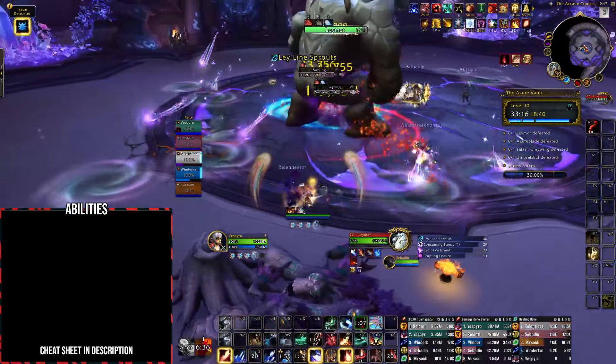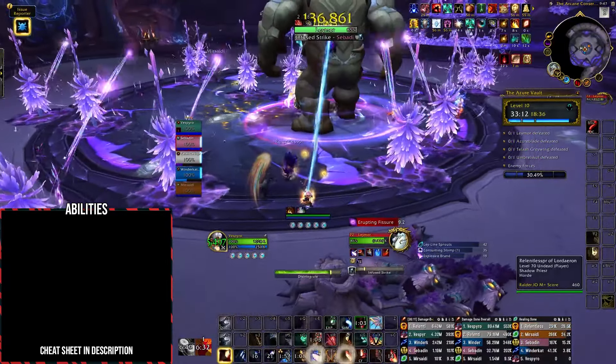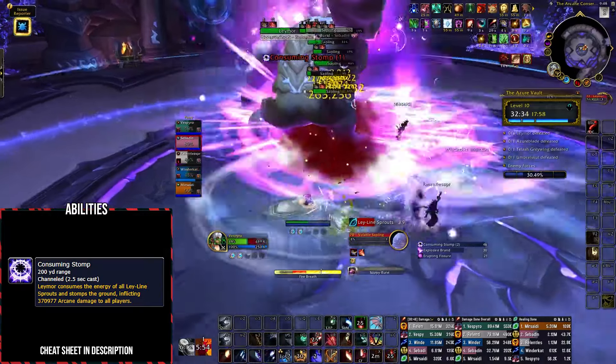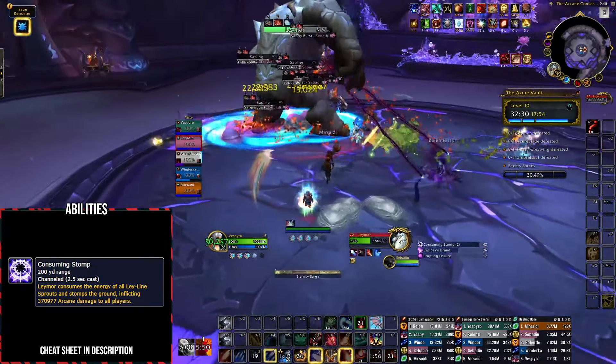Moving on to the first boss, Laymore. The boss will periodically spawn Leyline Sprouts throughout the encounter; these must be destroyed using his other abilities before his Consuming Stomp — a group-wide damaging ability that deals huge damage based on how many sprouts are still active. You'll want to use a defensive for this regardless.